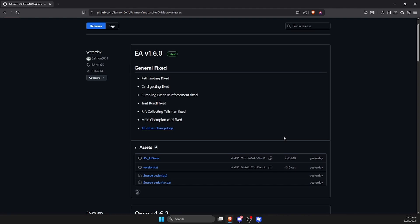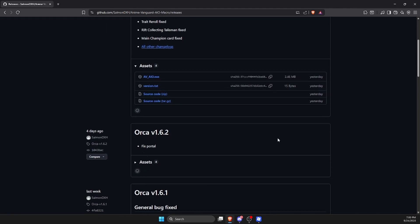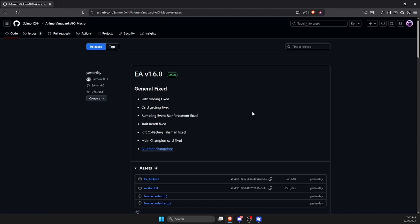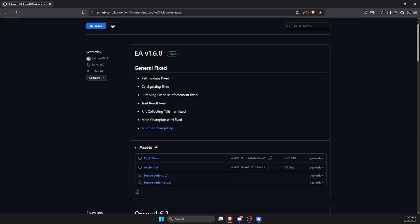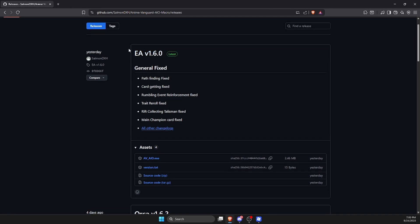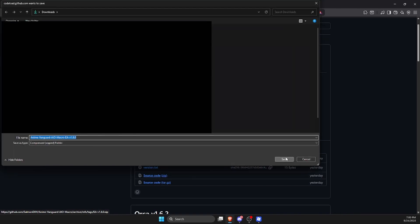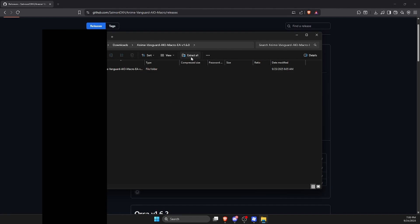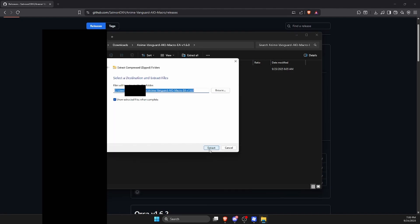Once you're there, go to the newest releases — just click on the '63 plus releases.' If you don't have early access or Orca, search for the newest free one. Make sure you download that one by going to source code zip and saving it. Then open it up and click 'Extract All,' then 'Extract' again.